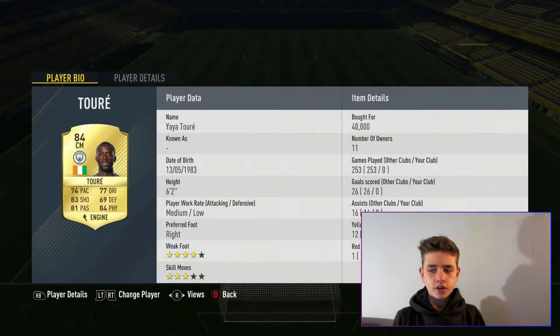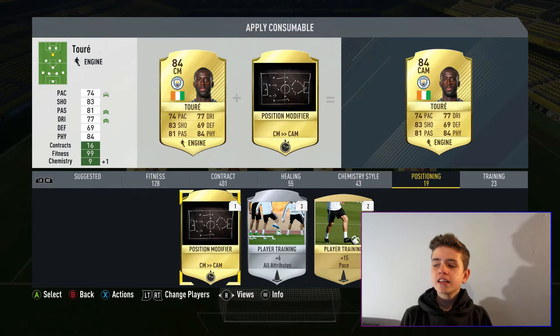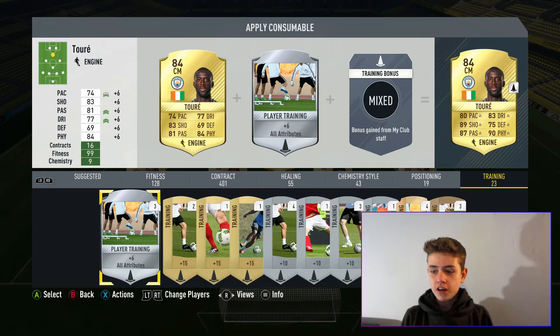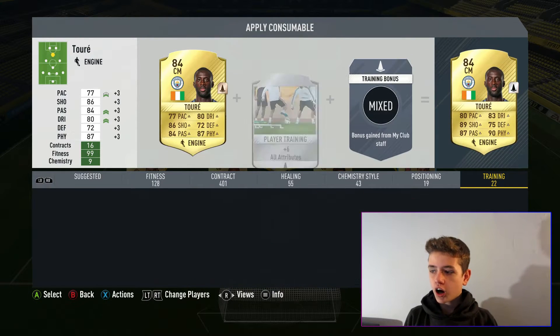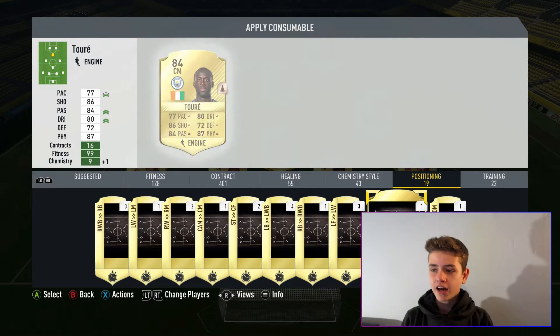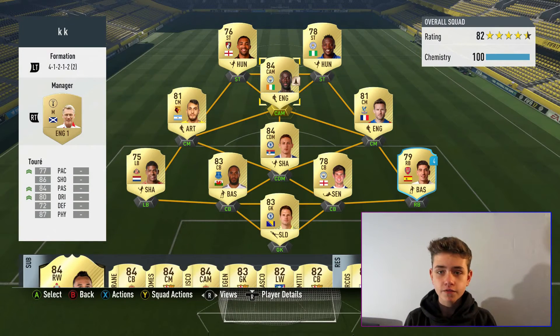This is just his regular card, nothing like an in-form. So what we're going to do is apply a certain consumable to him. In-forms don't get full plus 10 attributes because that would just be stupid — Team of the Seasons usually get plus 6 — so we're going to apply the bronze plus 3 on all attributes. So look at Yaya Touré's in-form card. He's now an attacking mid with 77 pace, 86 shooting, 84 passing, 80 dribbling, 72 defending and 87 physical. That is ridiculous. Let's take him into a game.